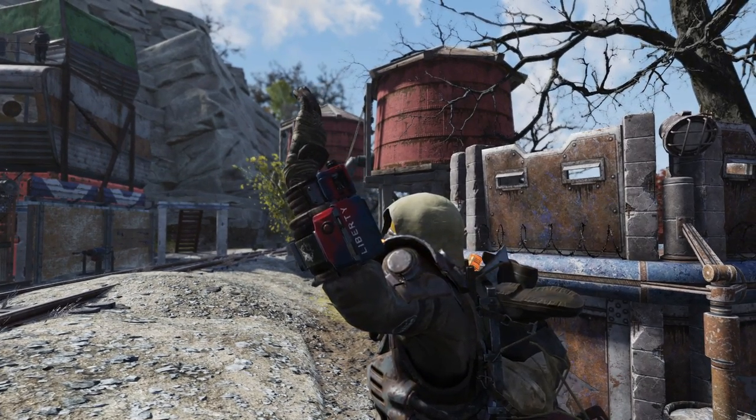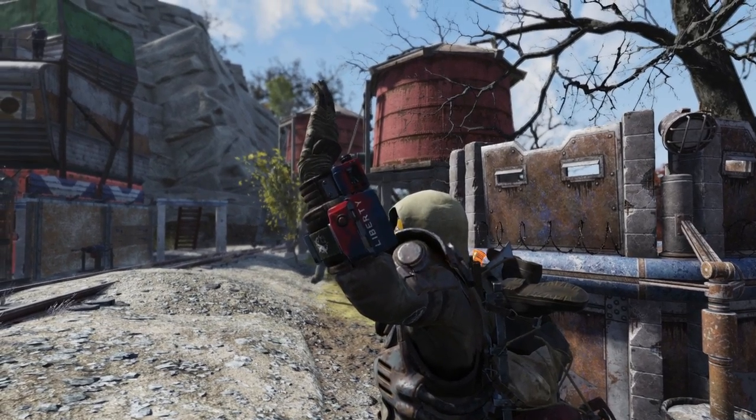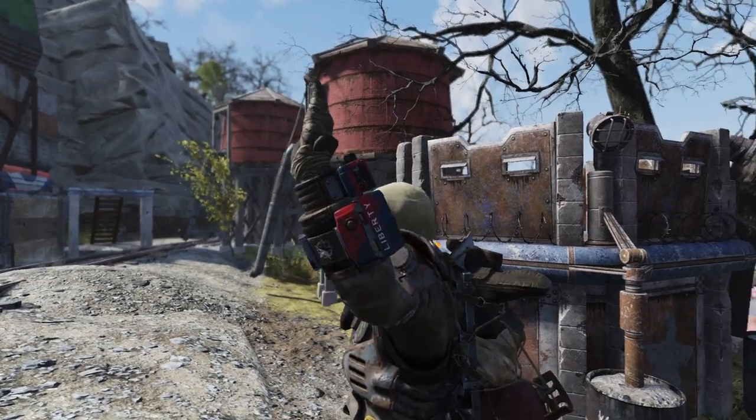We are here with the Free States Defense Bundle, and we're going to start off with the Resistance Pip-Boy. It's got a nice red, white, and blue style with white letters — looks good. It's a Pip-Boy design, so if you enjoy the actual themes of them, it's great.